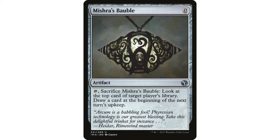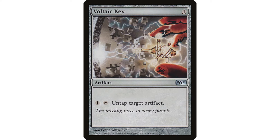Mishra's Bauble is a good card. It doesn't fit into any specific category for my Jhoira deck — it's in its own miscellaneous value category. It's just a zero-drop artifact that replaces itself independent of the fact that Jhoira makes it replace itself, so it double-replaces itself. The zero-mana divination of sorts.